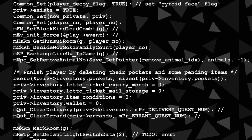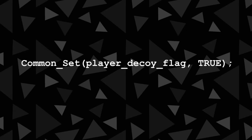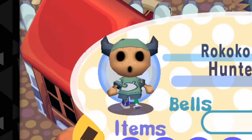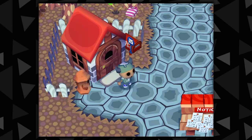This is specifically coded to occur when you reset while visiting another player. The actual cause has been decompiled, and a flag called Player Decoy Flag is set to true whenever you load your save without having returned home from your previous session. This flag is responsible for changing your face texture to that of a gyroid, which is actually a normal face type in the game that you can set for yourself with save editors.